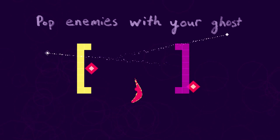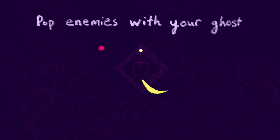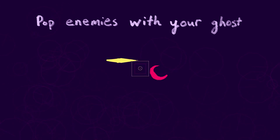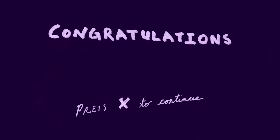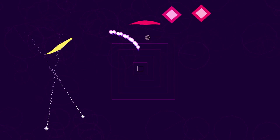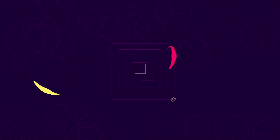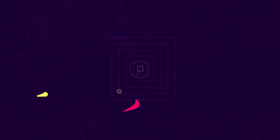Pop enemies with my ghost. So the yellow body is your weakness, and the red performs different actions. Very interesting so far. Let's just pop those. I guess the red body can still be hit by projectiles. So every time we move it, it shoots.